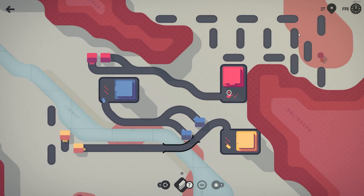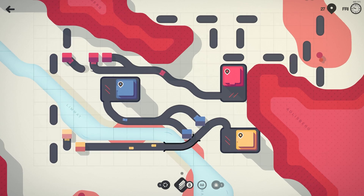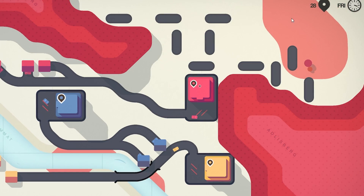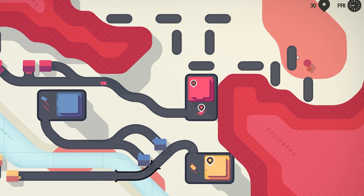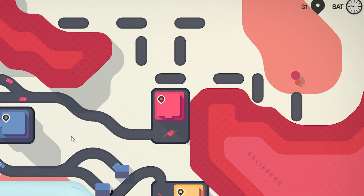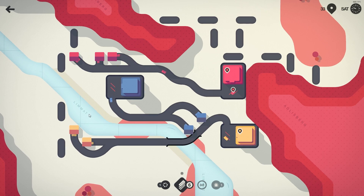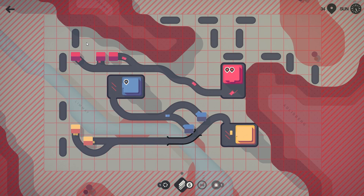I wonder what happens if we just do that. Actually, it might be better to just unlock this area and hide this area right here. Because if we do get a new color, the burger shop is going to spawn up here rather than down here, so they won't be too close to each other. And then we can connect that like that — so a decent start.